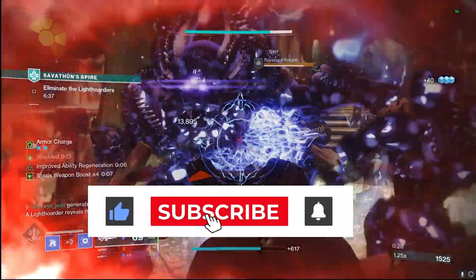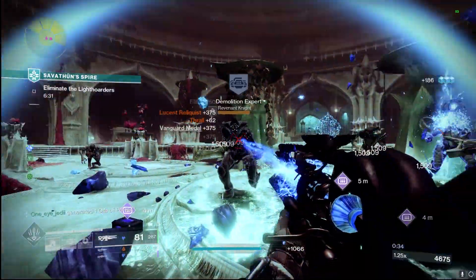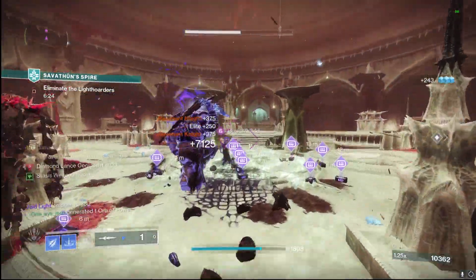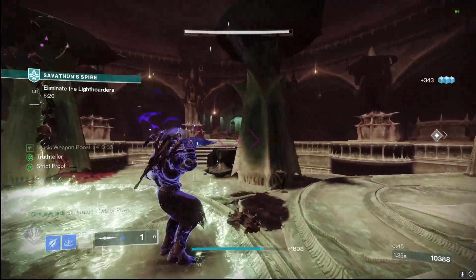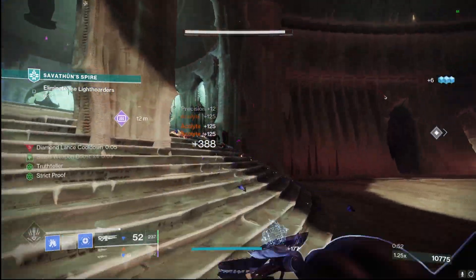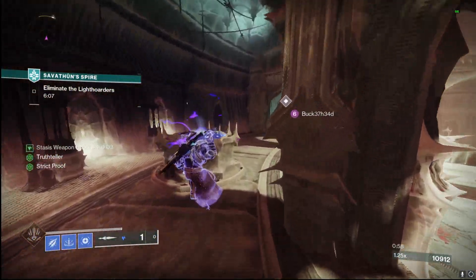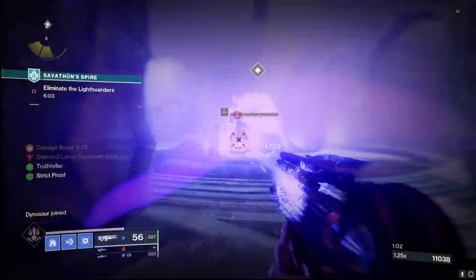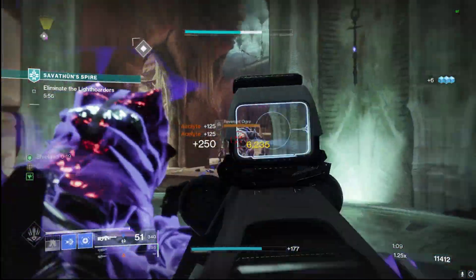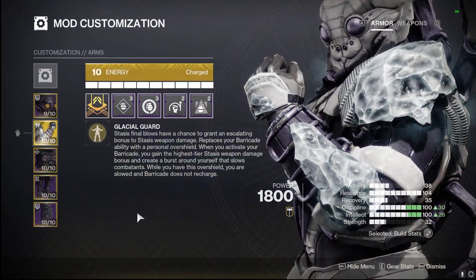Today we're throwing it to a Noise Stasis Titan build that I think in Season 23 is going to be absolutely disgusting. This season is kind of dead at the moment, but this build right here absolutely slaps — freezing everything, using those Icefall Mantle gauntlets which give us a nice boost to stasis weapon damage. This build is absolutely going to destroy next season with that special stasis season.